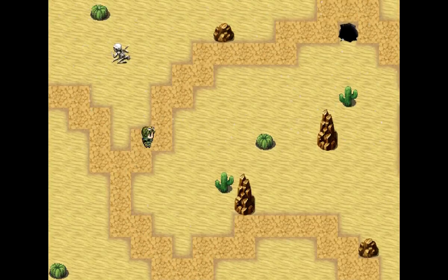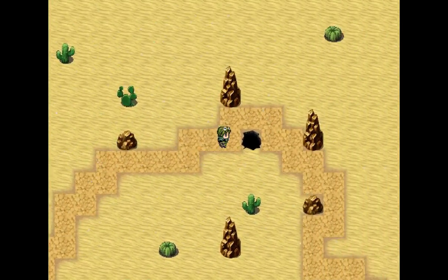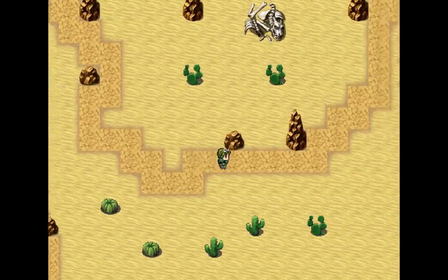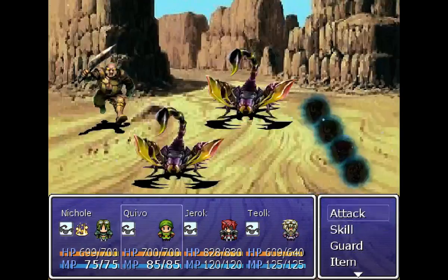I usually don't play with an engineer in the party, even on the speedruns I do. I usually do some sort of knight, monk, black mage, white mage combination.